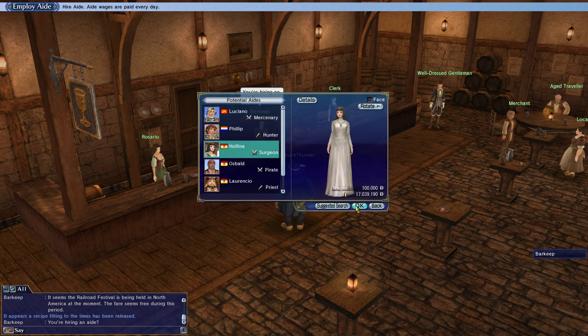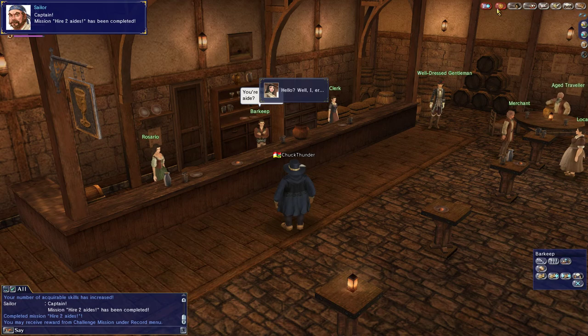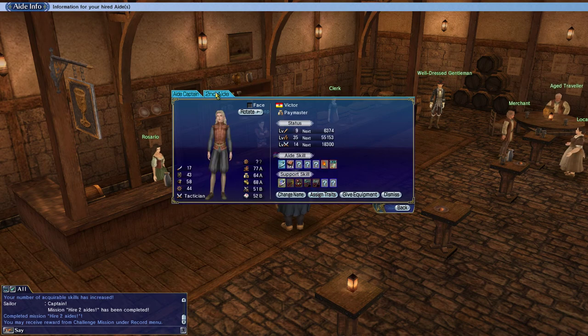I now have two aids. When you have two aids, you just need to start sailing around with them. I probably could have been sailing with a second aid for a while now — I have a habit of not using my aids as well as I should. Right now I have seven undistributed traits and I'm not sure which ones to put them in.